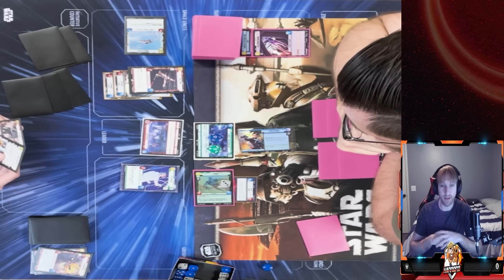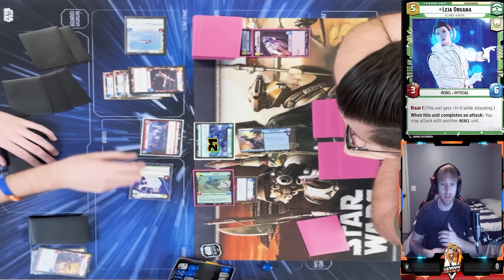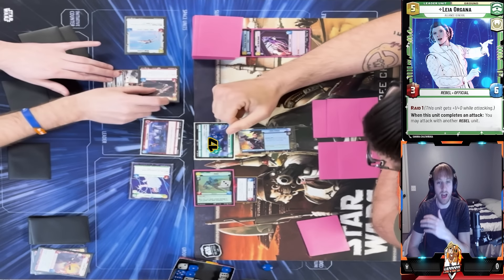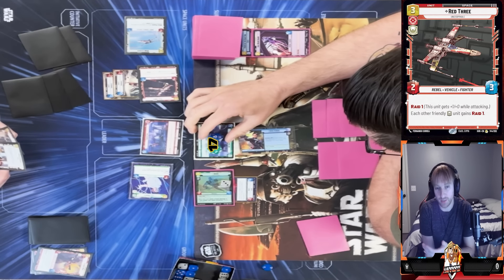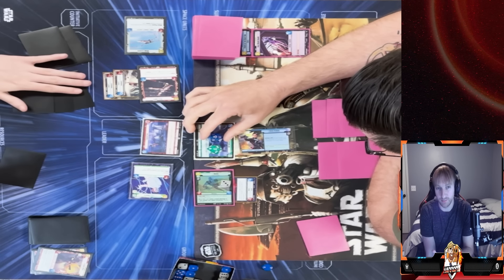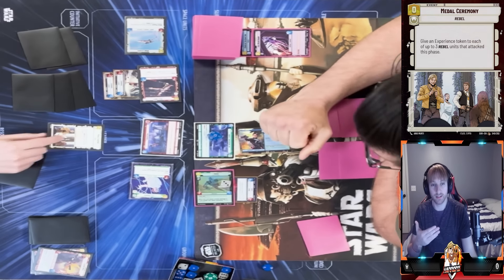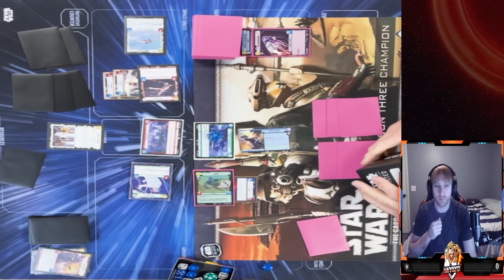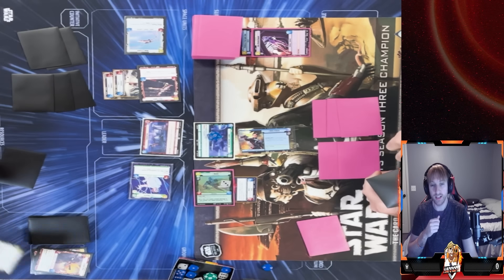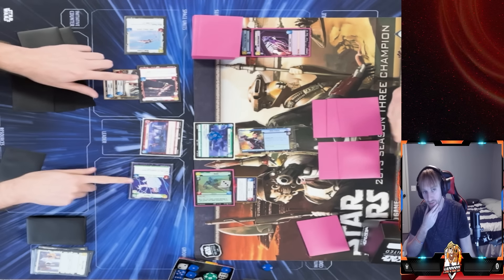He already grabbed the initiative so the effect doesn't really matter, but you're seeing that synergy — Red Three and Leia together. I quickly play Metal Ceremony — I don't have any experience tokens on the field so I have to go grab them. I get to give Leia and Red Three an experience token each because they both attacked this round. Wing Leader doesn't get the token since he just came out and didn't attack.